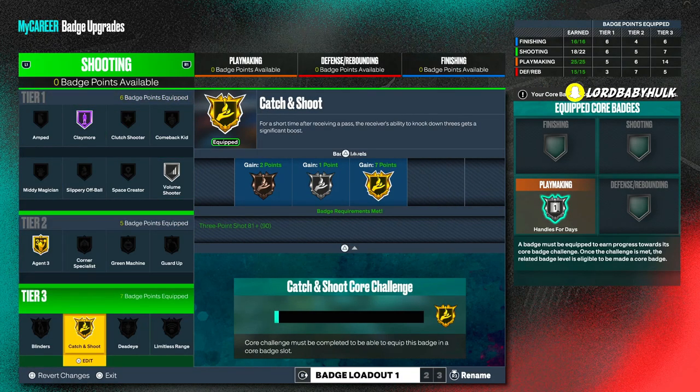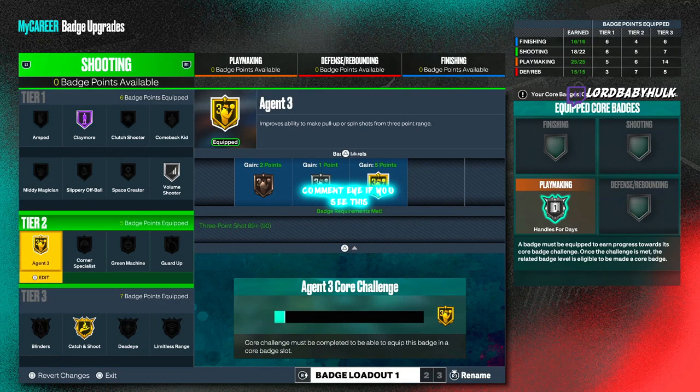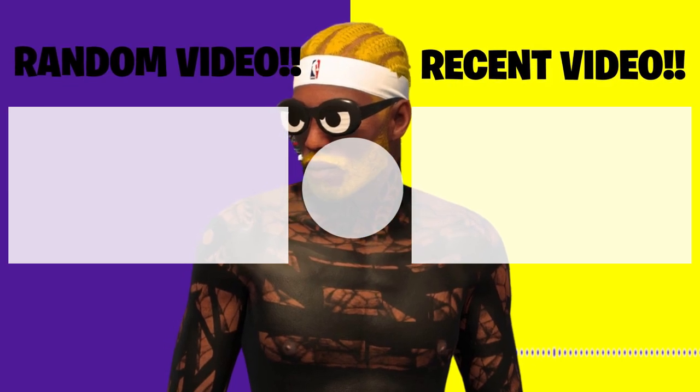Basically, between spot-ups and main ball handlers, you're just going to want more Claymore and Catch and Shoot — that's it, to keep it 100. Of course, catch-and-shoot and claymore are your main badges, but you still want the fade badge as a spot-up since the game sometimes makes you fade. Be sure to follow me on Twitch — link is in the description. Go to the gym, drink a gallon of water a day, and click on one of these two videos.